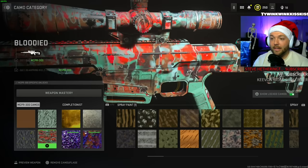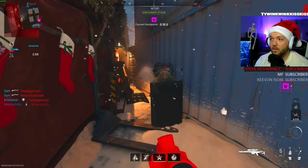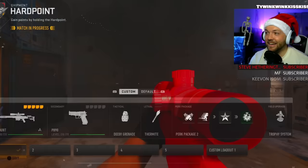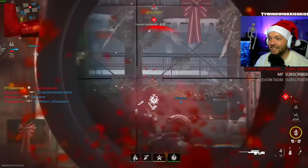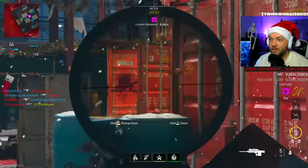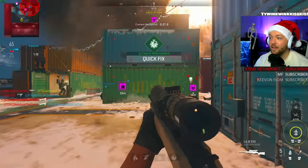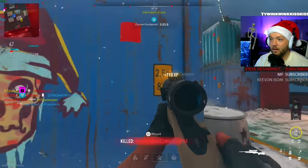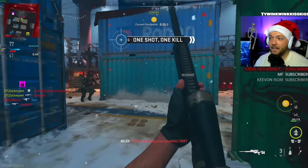Sniper rifles. Snipers are the other class that only need 20 headshots. 19 out of 20. We'll take it — 20 headshots done. Victus XMR. My chest hairs are tingling. We got it. Signal 50 — I love this sniper. Signal 50 done. L.A.B. — literally the worst sniper in the game. This thing should be taken out. It's a waste of a weapon. Nice. First kill again. There she is.